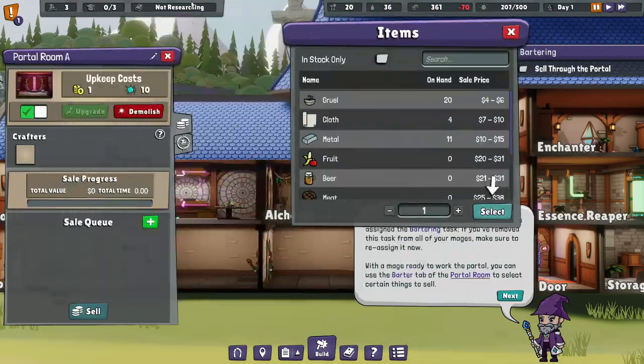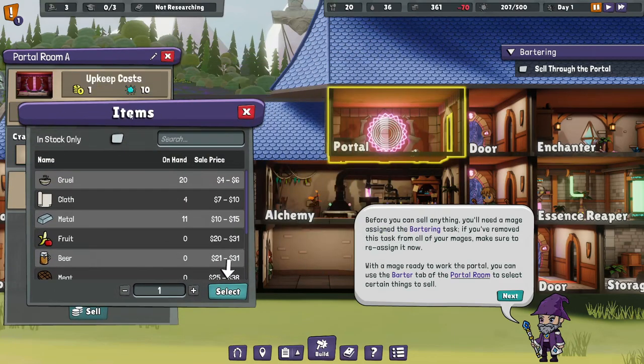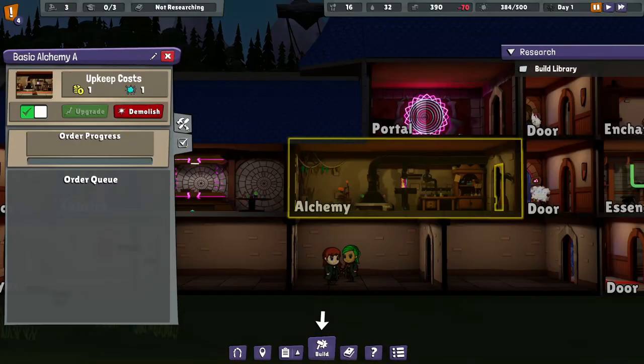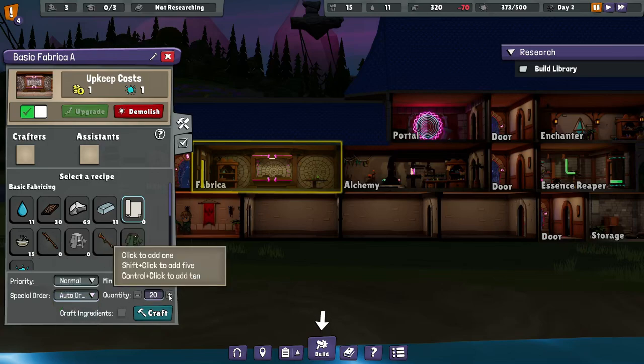You can move the windows about — well, not the initial windows, but at least the secondary windows like this one. So, if I make an order that appears to be more than what I actually have available, instead of doing what they can, they will just seem to outright not do the order. Same thing here — auto order, one, two, craft.